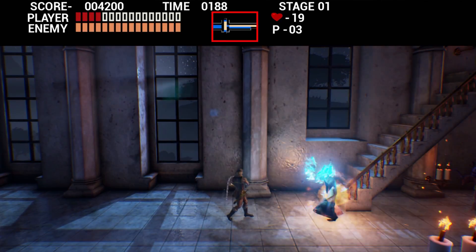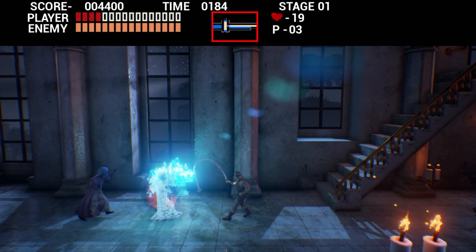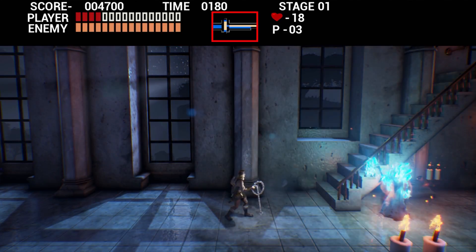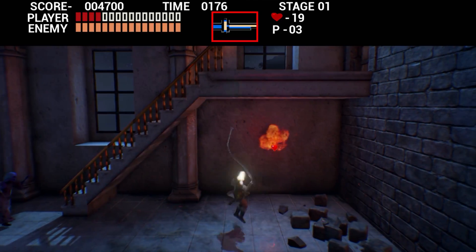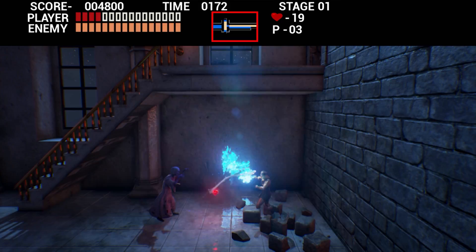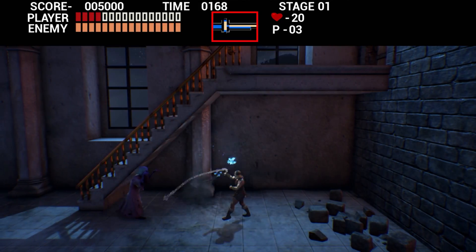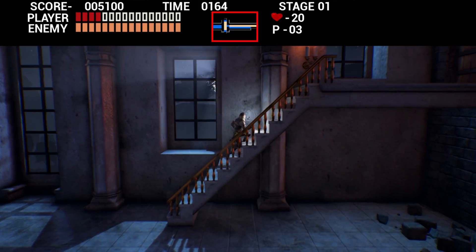Usually in the NES, when you use sub items you push up and then the attack button. But this one has its own buttons — he has his own sub weapon. I need a turkey. I want to whip a wall — there's like a pork chop in there. I really want that pork chop. I thought it was actually a turkey but it's actually called a pork chop.